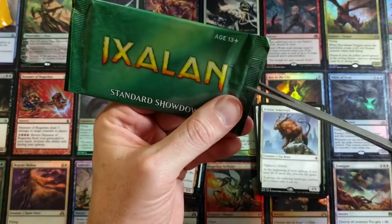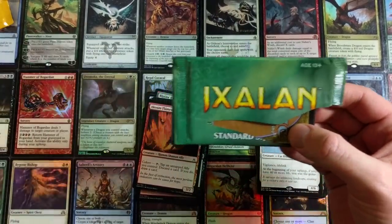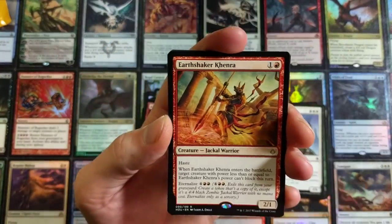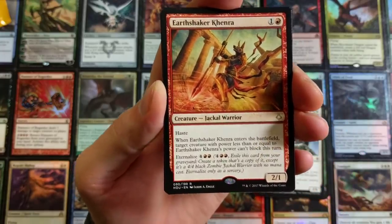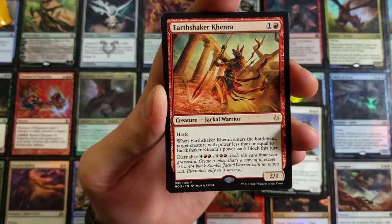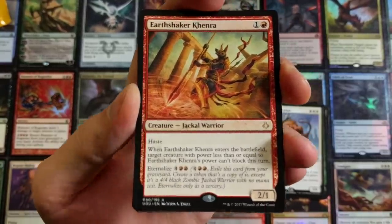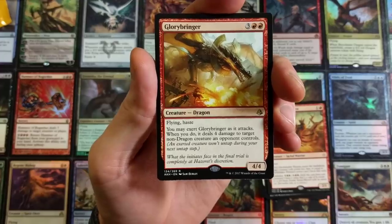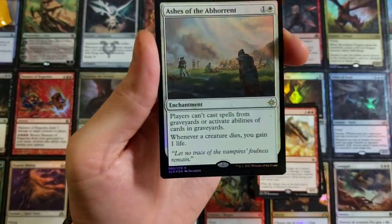We are down to the last one. Not bad — this has been a pretty solid opening. Let's go ahead, pull this sleeve right over, flip it on its back. Earthshaker Khenra — not too bad. It's got Haste. When it enters the battlefield, target creature with power less than or equal to its power can't block this turn. Eternalize for six — exile this card from your graveyard, create a 4/4 black zombie jackal warrior token copy with no mana cost. Glory Bringer — gotta love my dragons. Flying and Haste. You may exert Glory Bringer as it attacks; when you do, it deals four damage to target non-dragon creature an opponent controls.